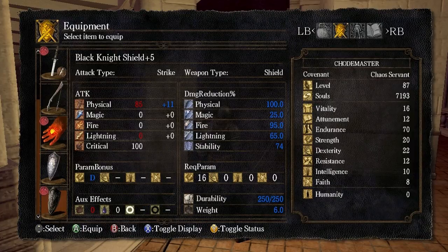It still blocks 100% physical damage. It does not do nearly as well against fire and lightning damage, but it has very high defense against magic as well. So switching between these two shields will be nice depending on the situation: need to block magic, equip the Crest Shield; need to block fire, equip the Black Knight Shield. If we're just looking for a lighter set but need to block physical damage, go with the Crest Shield. Having these two options is going to be really nice. I've upgraded both of those to plus 5.